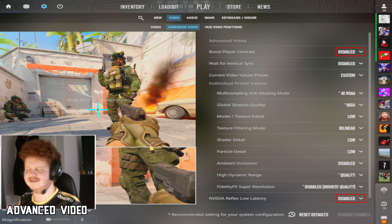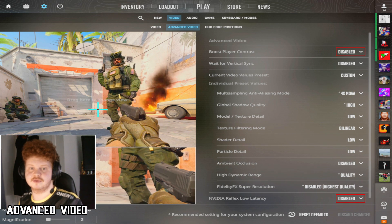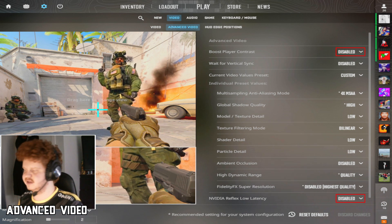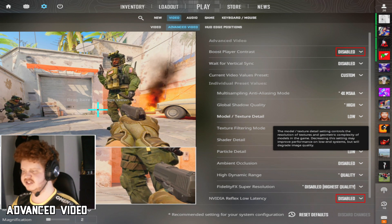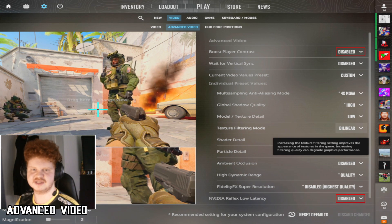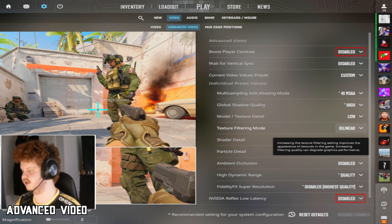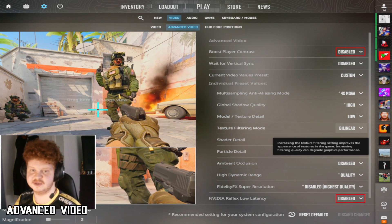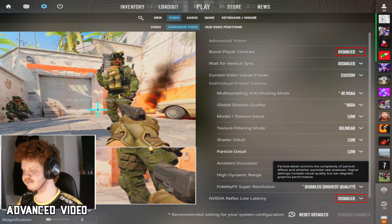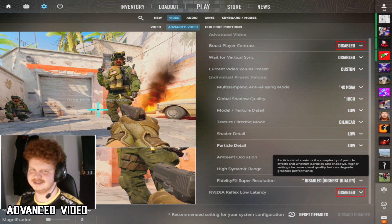Global shadow quality — definitely put this one on high. It's very important because in this game shadows are really powerful; sometimes you can see the shadow before you can see the player. If you put it lower than high you'd be giving yourself a disadvantage. Model texture detail I put on low — you don't really need anything better than low. Texture filtering mode I've been using Bilinear since I started playing CS and I'm still using it. Shader detail put on low, particles put on low — you don't need anything better. Ambient occlusion put on disabled.